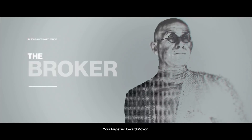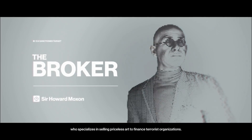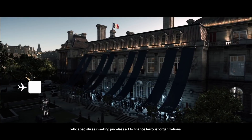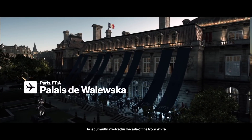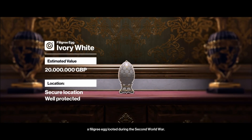Good afternoon 47. Your target is Howard Moxon, an international antiquities trader who specializes in selling priceless art to finance terrorist organizations. He is currently involved in the sale of the Ivory White, a filigree egg looted during the Second World War.